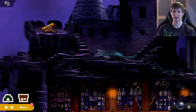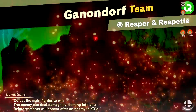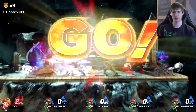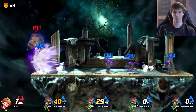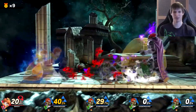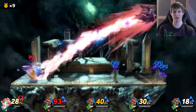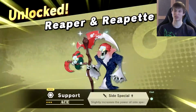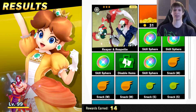Now we can play as Daisy in the next fight. Daisy, Echo Fighter of Peach, if you don't know. Let's fight against Reaper and Repet. All of them have the scythes. They have something that I really dislike - the stupid running contact damage thing that I really hate more than anything else. It's the most frustrating thing an enemy can have because all they do is just run into you. So annoying. But we did it nonetheless.